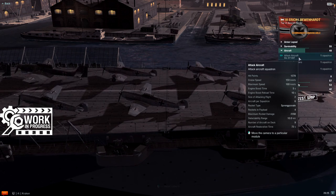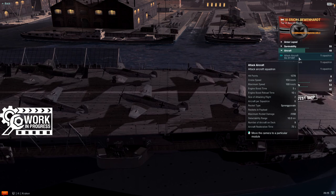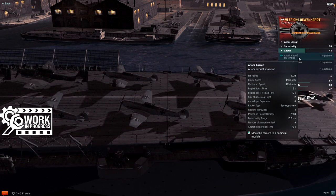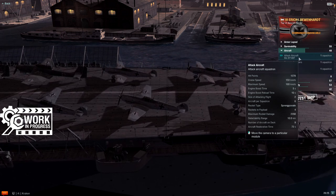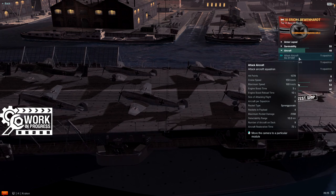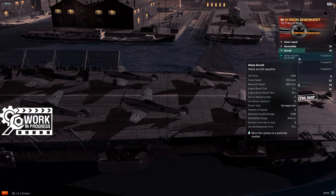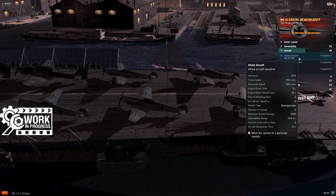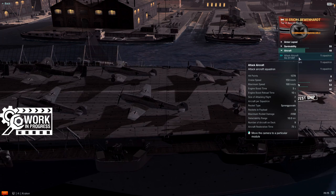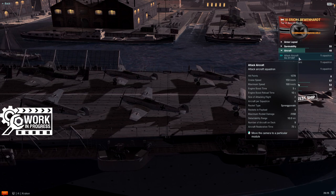These attack planes carry the same rockets as tier 8 August von Parsifal — 2350 alpha damage with eight rockets in a volley. Parsifal puts 12 downrange because her attack waves are three planes instead of two, presumably for balance since Loenhart sees very different matchmaking. Given these are AP rockets, anyone with two brain cells can just keep his bow pointed towards your attack run and pretty much ignore these planes — just like all the other German tech tree carriers. Temper your expectations accordingly.